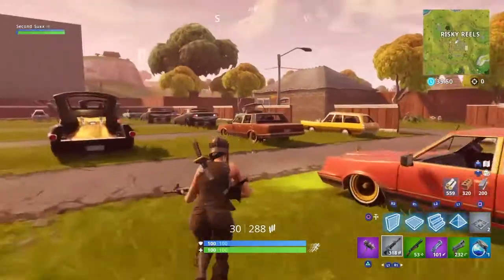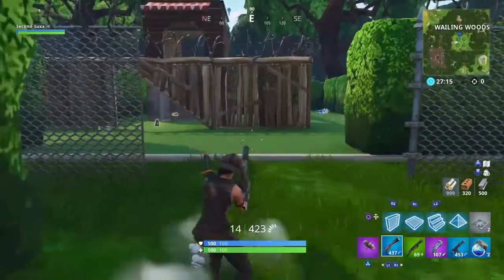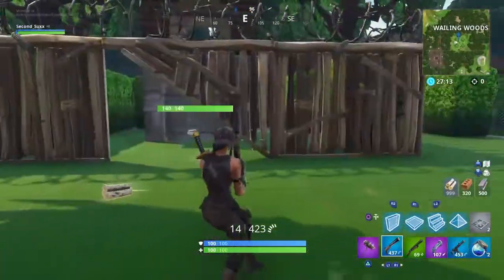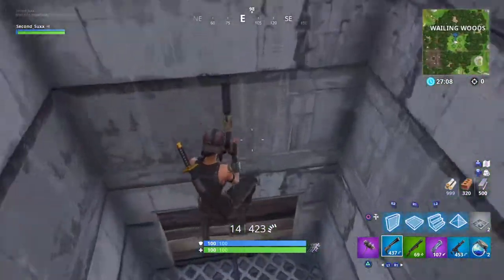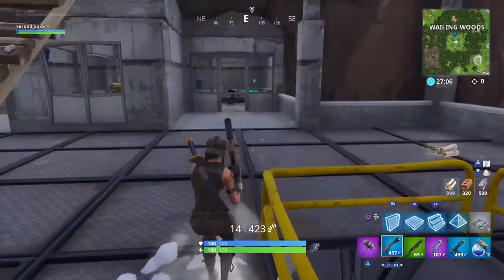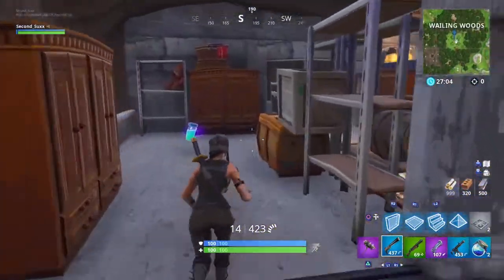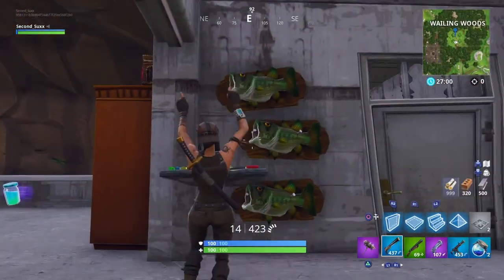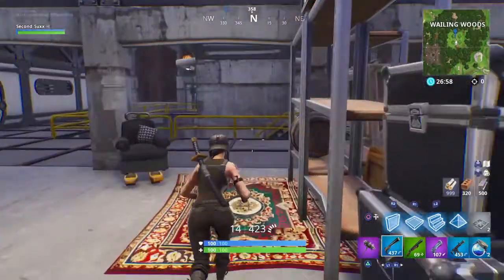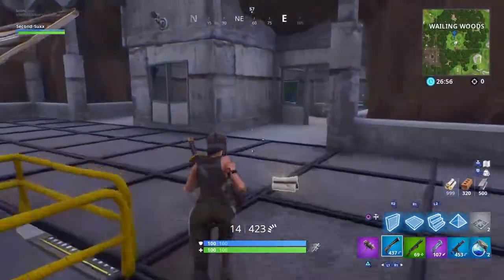The third location is in Wailing Woods. Go through the hedge maze, drop down into the secret bunker, take a right as soon as you drop down, and the fish trophy will be right there. Just dance in front of it and you're done.